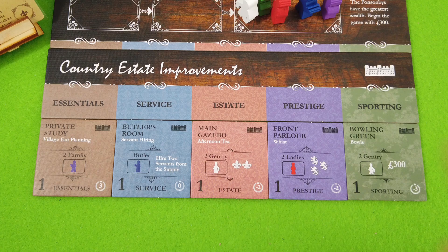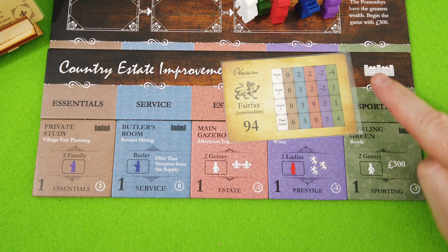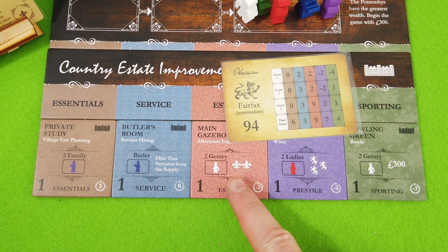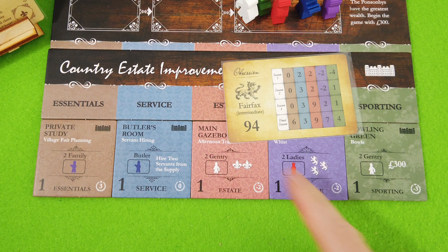Right now we start with these improvements, so we already have some victory points — in most cases those are negative. But comparing with Fairfax: at Sporting they'll have minus four VPs, we have minus three, so we'll beat them there. Here we'll tie them — a tie still scores a VP card. Here we're four points behind and can't change that. So these are the three categories to focus on. The idea is to score at least 94 points or more.